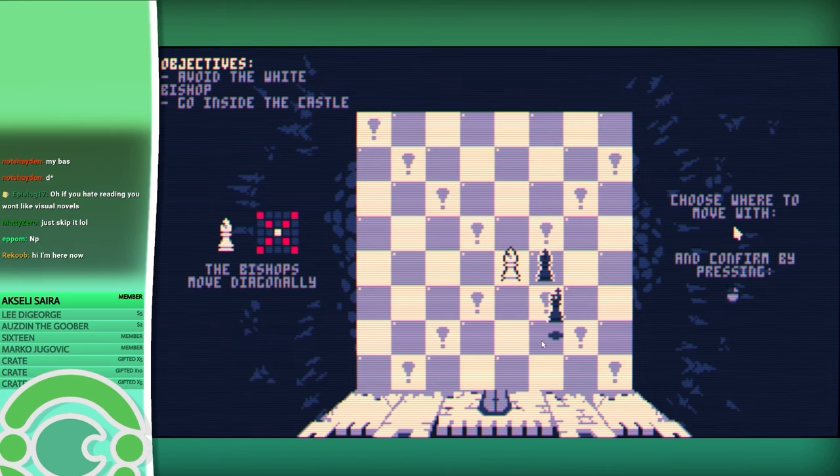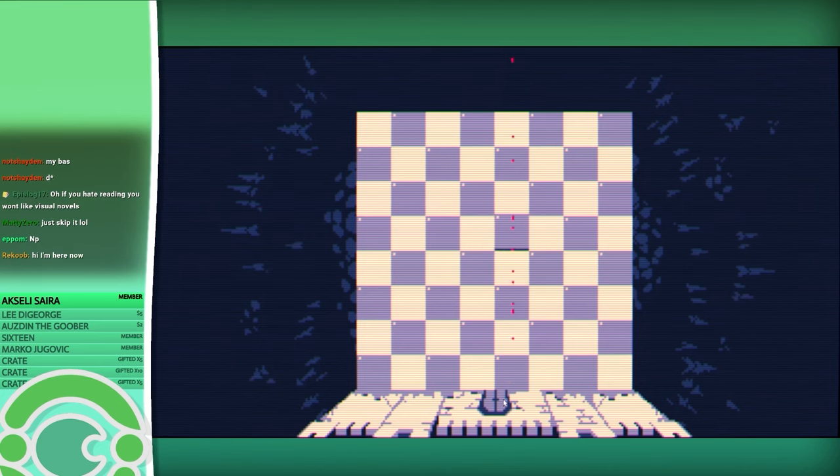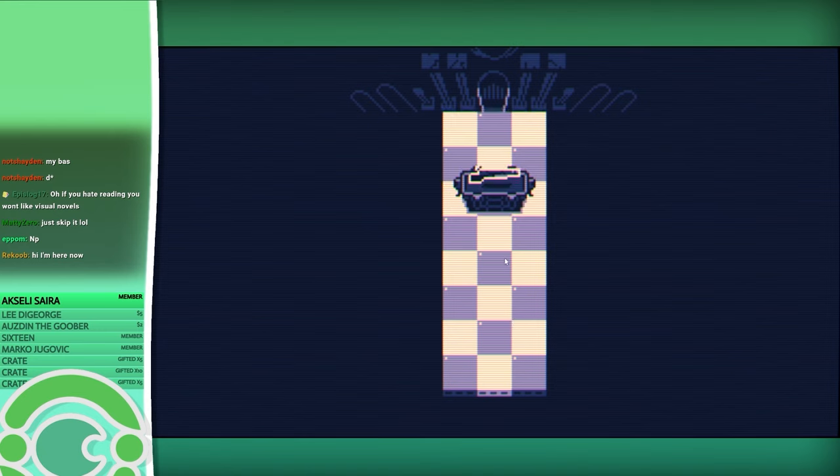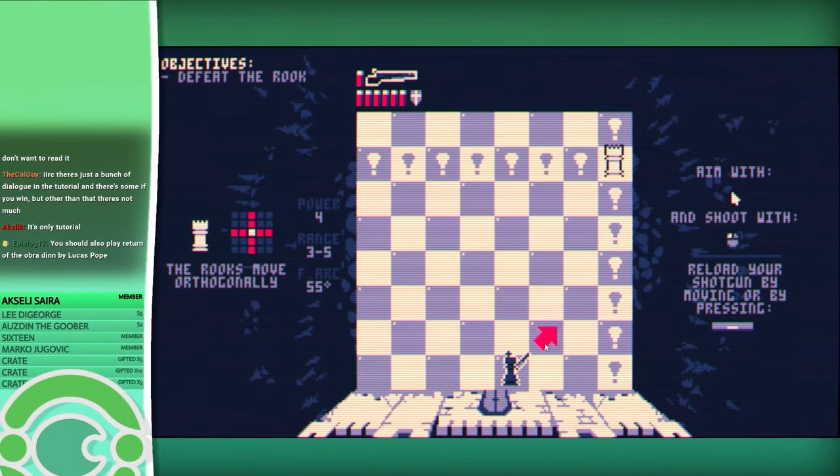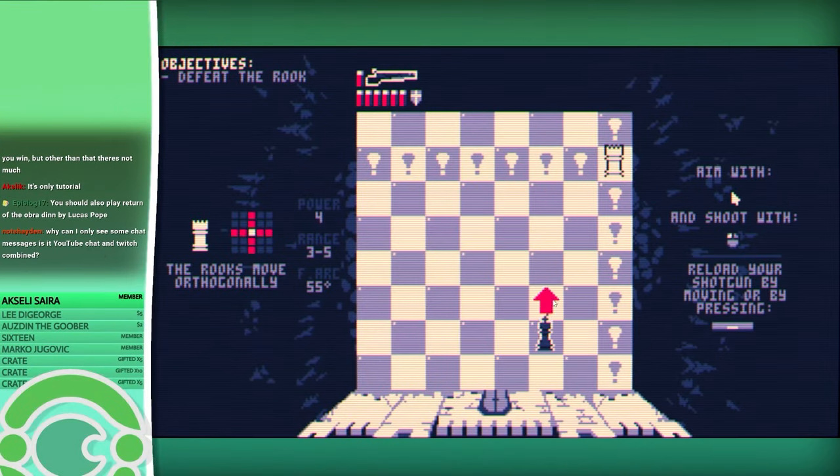Oh, I want to get to the castle. So you actually have to use chess strategy in this. Oh, here's the shotgun. Feels like Zelda. So I cannot shoot in front of me — I can't shoot just one square in front of me. Or I guess if I... okay, that makes sense.